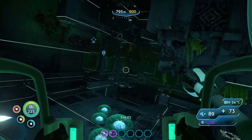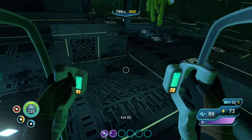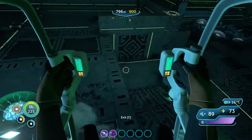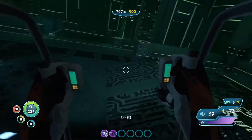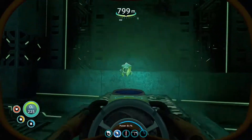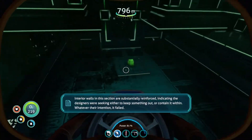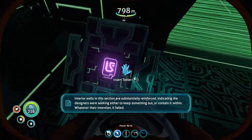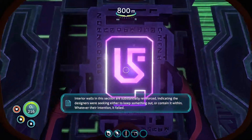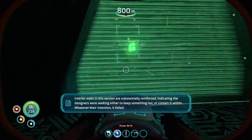Come on, there we go. Let me get out and grab the ion cube. Interior walls in this section are substantially reinforced, indicating the designers were seeking either to keep something out or contain it within. Whatever their intention, it clearly failed. Clearly.